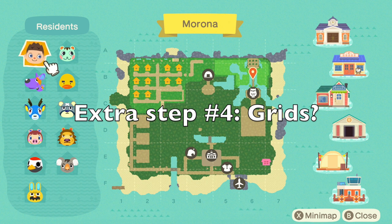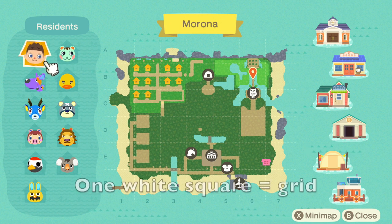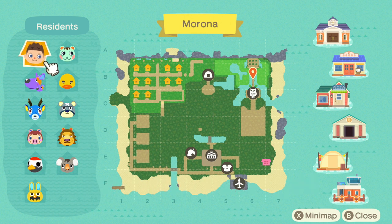Extra step number four: grids. This step is particularly controversial, so take it with a grain of salt. As you look at my island's map, you can see these thin white squares all over it — within each square is what we call a grid. The Reddit post in the description says a maximum of three rocks can appear within each grid. As you can see on my map, I have three rocks borderline under one of the grids, so it might just barely count. Now although I say only a maximum of three can spawn within a grid, other Reddit users claim a maximum of four can be within a grid, and some say the grid doesn't even matter at all. I will update the description box below if I find any news on this matter, but until then I suggest designing your rock garden so that three rocks, at most, appear in one grid at a time.